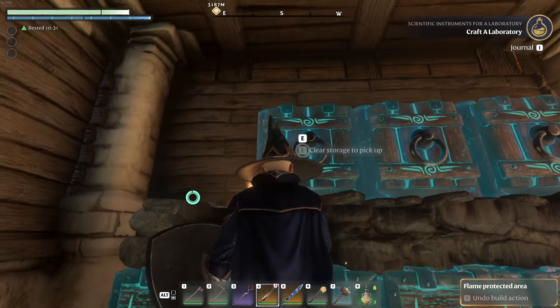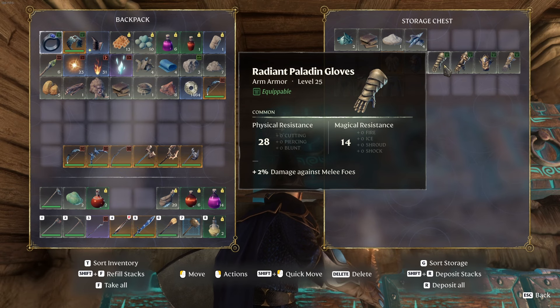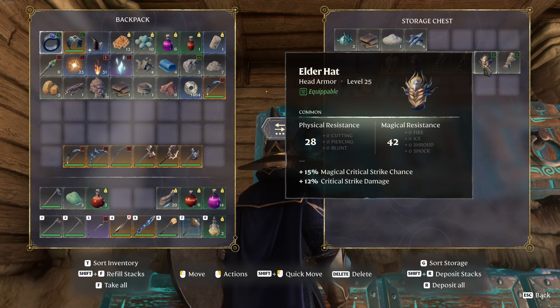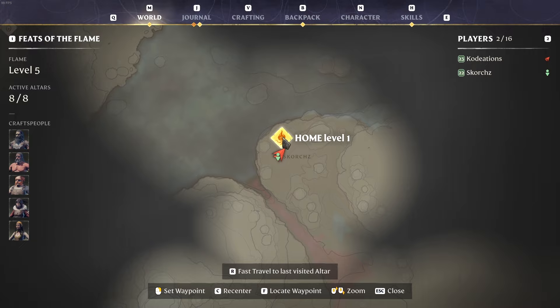To give you guys an example, I'm going to show you a couple of pieces here. We have the Radiant Paladin set that you can get out of this, we also have the Eagle Eye set. As you notice, it does say level 25, which is the max level in the game for gear. And then we also have things like the Elder set for those spell casters out there.